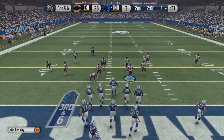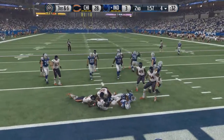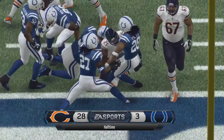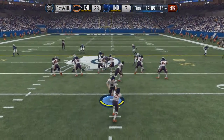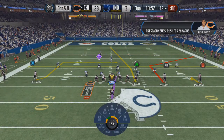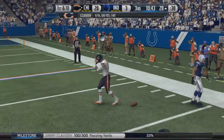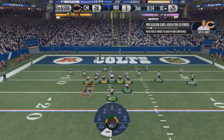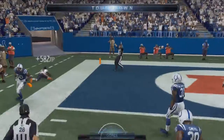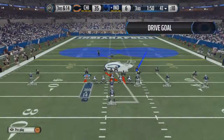Antrell Rolle gets an interception off a poor Matt Hasselbeck throw — Bears don't capitalize but pin the Colts deep. Hasselbeck hands off and is met immediately by a host of Bears defenders. 28-3 at halftime — Bears looking very good on both sides of the ball. In the second half Jaquiz Rogers again — a breakout performance, proving he deserves to be on this team. Clausen finds Marcus Wilson on a catch to remember. Kadeem Carey gets out wide, dives for the end zone — scores for the second time today. 35-6.